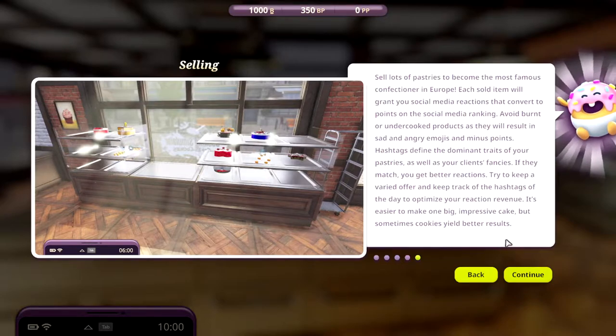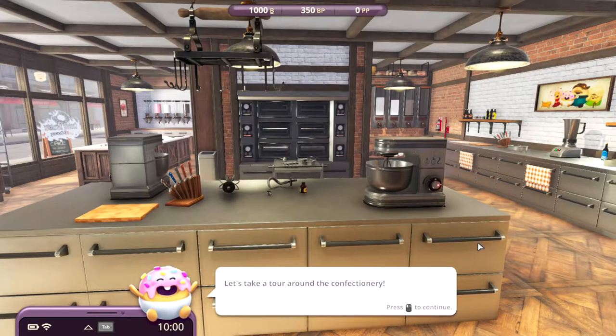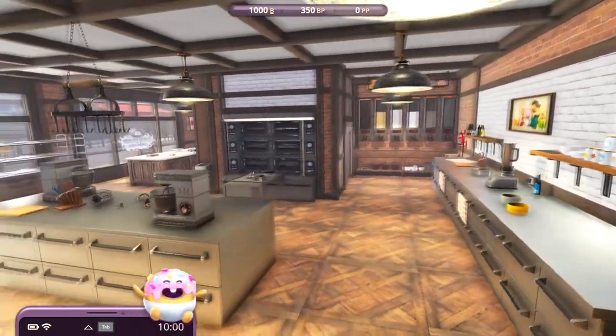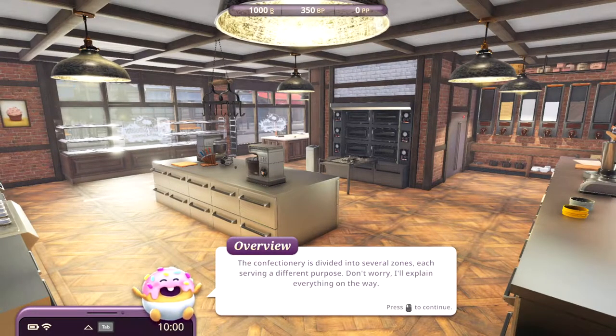It's not that different from Cooking Simulator, but it's something new. So here we are in our bakery — let's take a tour around the confectionery. We have a KitchenAid machine. The confectionery is divided into several zones, each serving a different purpose.